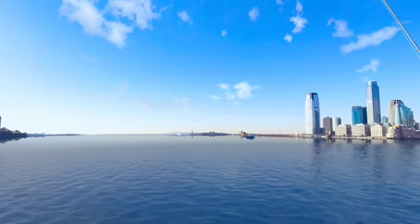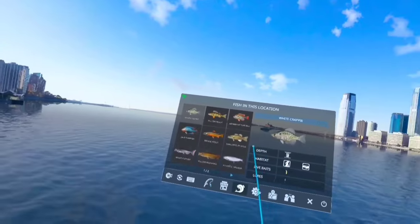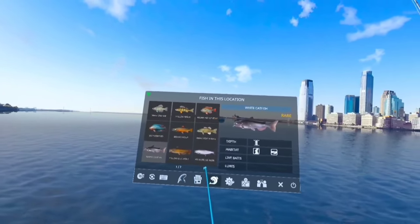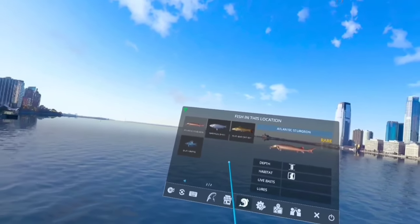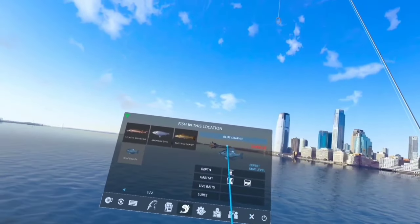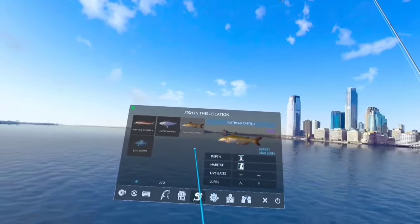Let's pull up the fish and see what we've got in this location. We've got the white crappie, the white catfish, the Atlantic sturgeon, and our unique is the blue crappie. We also have the flathead catfish as our epic in this location.